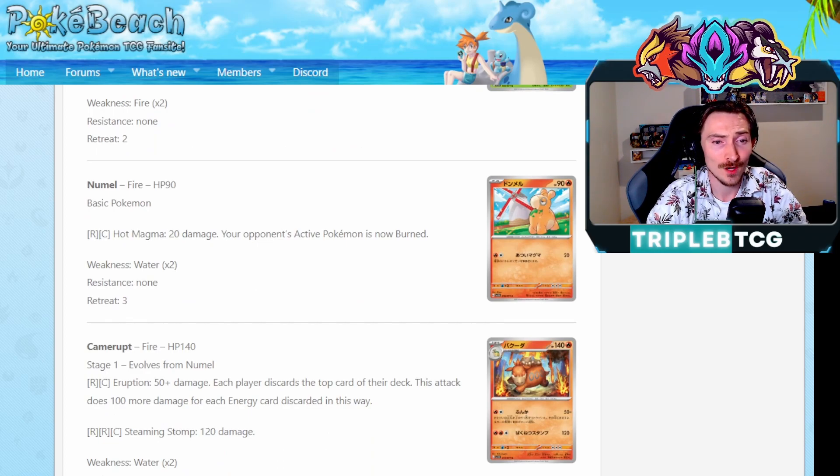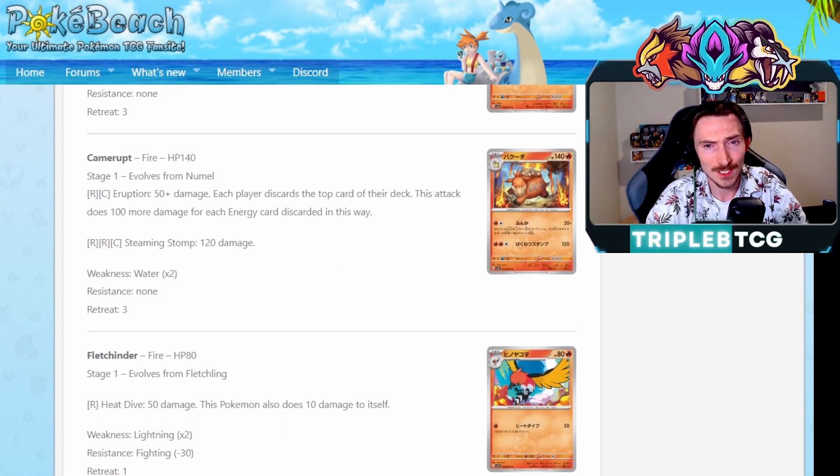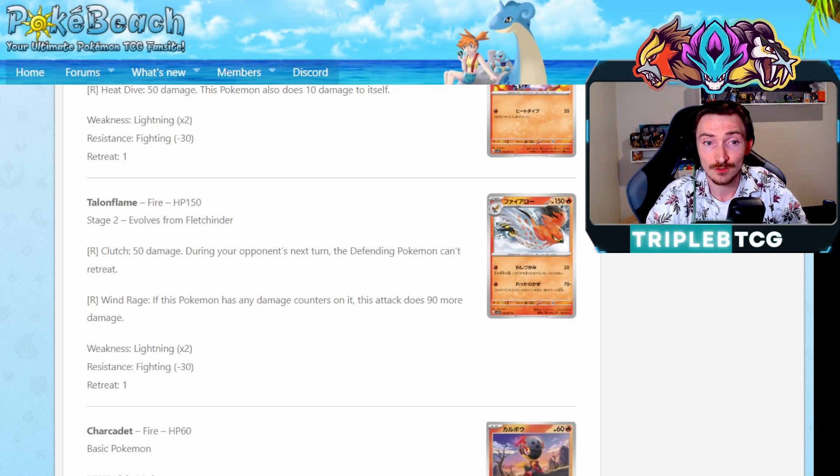Getting a Numel that's going to evolve up into Camerupt, which has Eruption: 50 damage, each player discards the top card of their deck, and it does 100 more damage for each energy card discarded this way. We did have an Entei like this, but I believe it was from Lost Thunder. Unfortunately, not having something like Primate Wisdom or Oranguru to guarantee an energy on top of the deck to set up extra damage does make it a little bit tricky. You're milling a bit though, which is kind of funny too. Getting Fletchinder and Talonflame. Talonflame has Clutch: 50 damage during your opponent's next turn, the defending Pokemon can't retreat. And Wind Rage: if this Pokemon has any damage counters on it, 90 more damage. With the base damage of 70, so effectively 160 - you can be using Magma Basin to damage this and get the energy out. It's definitely an interesting concept to play around with. He's a Stage 2 though, so it might not be worth it.